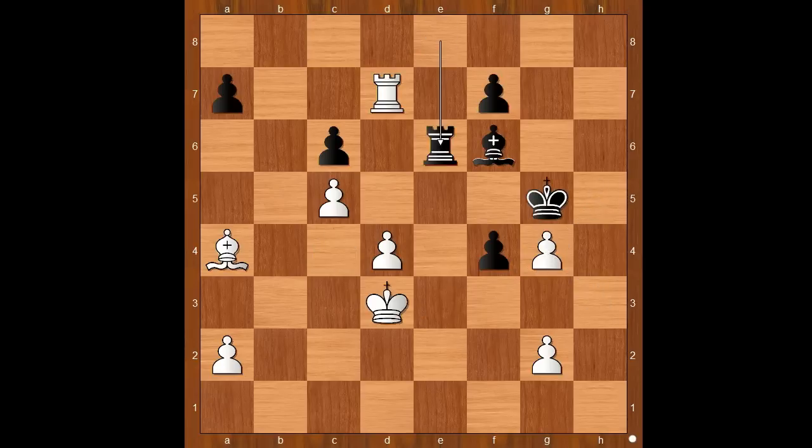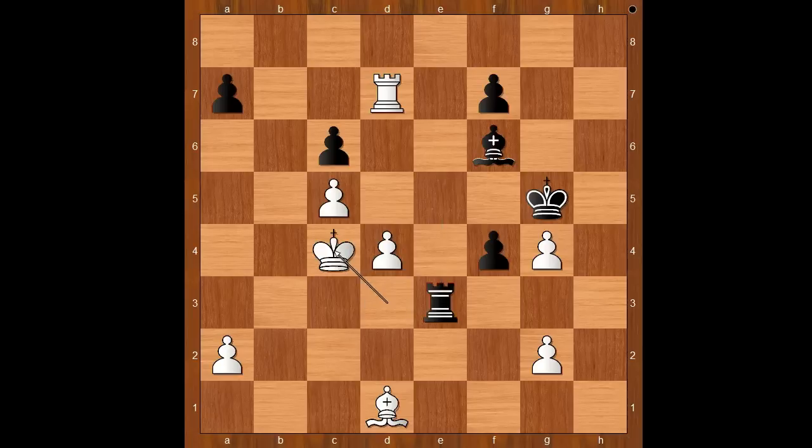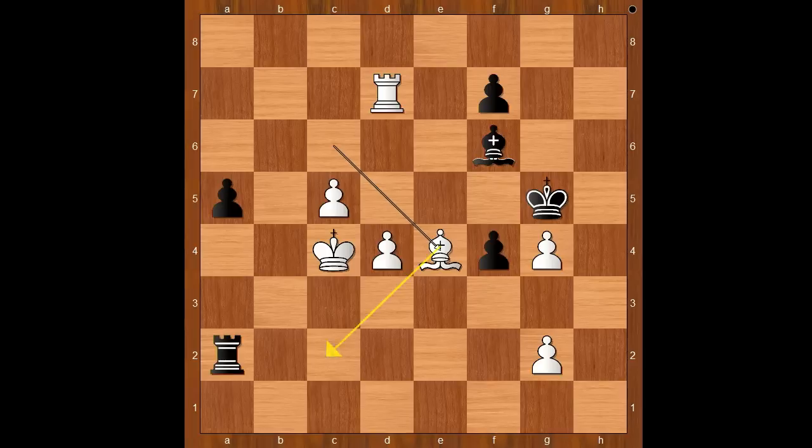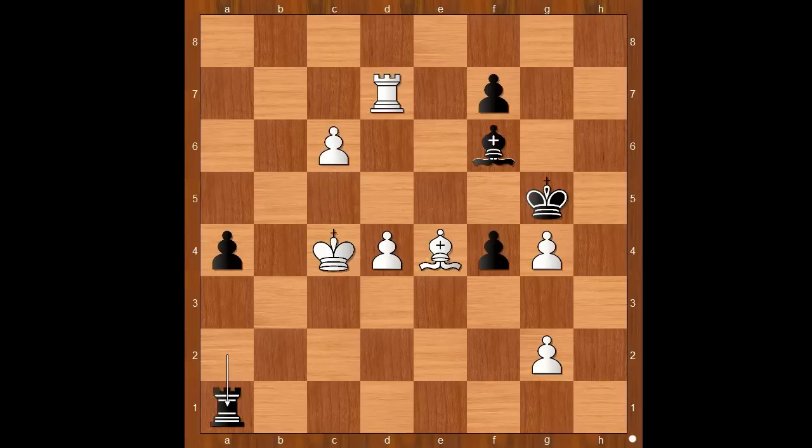Rook to e6. White to move — there is more than one way to win. Bishop to d1 was played; rook to c7 and king to c4 are also winning. Bishop to d1. Rook to e3 check. King to c4. a5, saving the pawn. Bishop to f3. Rook to a3. Bishop takes on c6. Rook takes on a2. Bishop to e4, preventing rook to c2 check and clearing the path for the pawn. Bishop to c4. a4. c6. Rook to a1, intending rook to c1 check in some variations.